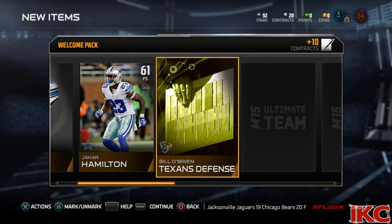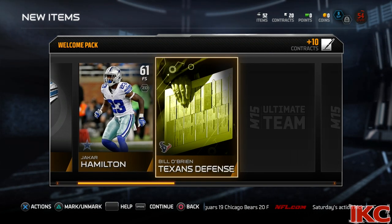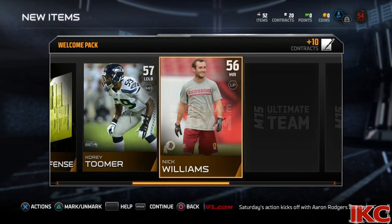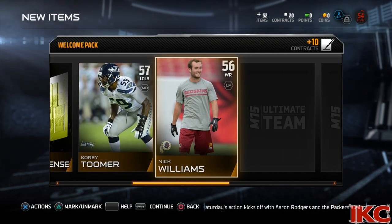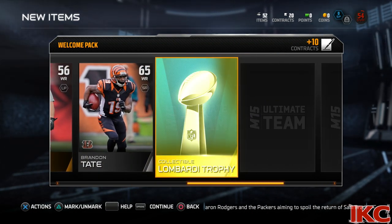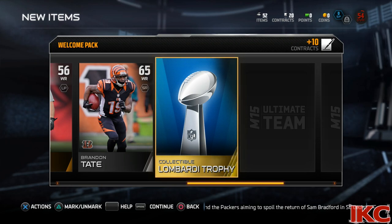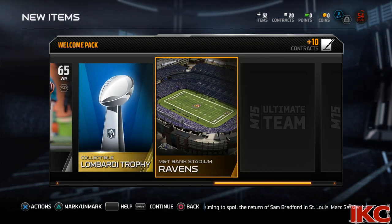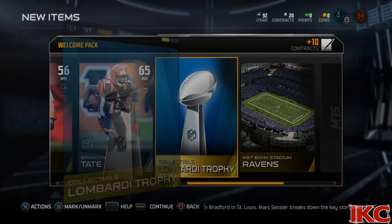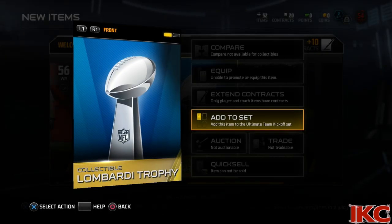I won't be doing too much in MUT within the next, I say, 10 days until the actual game drops. So check this out: I got a Lions uniform, Texans defense, Jakar Hamilton, Corey Toomer. Now, one card that I did like out of here was the actual Lombardi Trophy card, but I can't use it, so I had to add it to set. Now, I was actually talking to Waza Noun while I was doing MUT because I get a lot of my information from him.